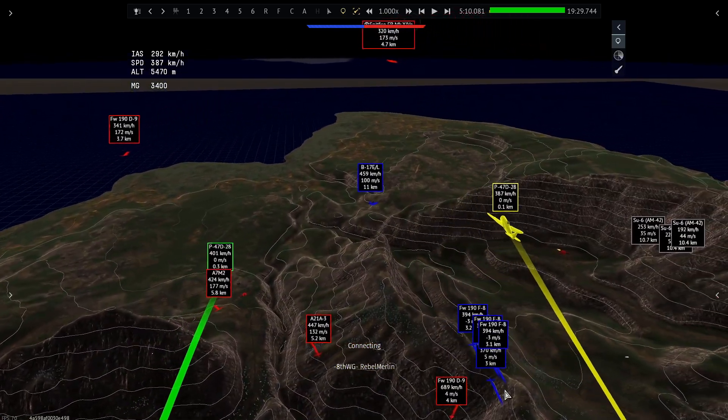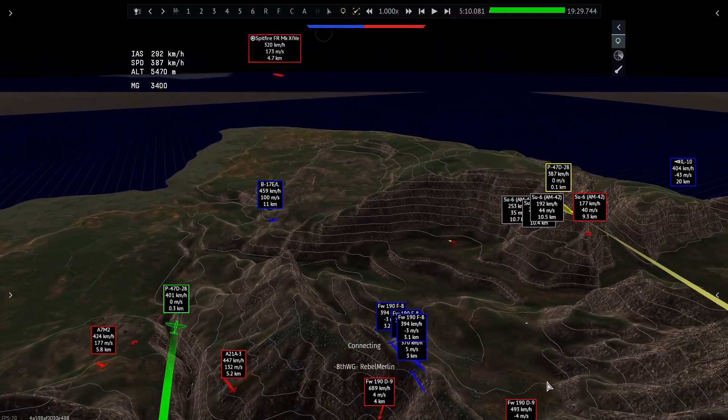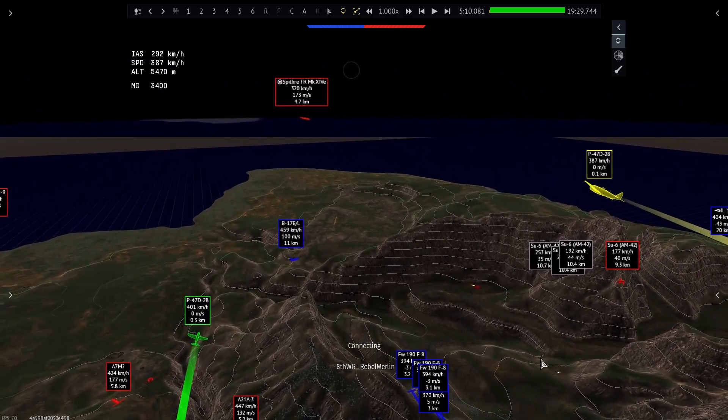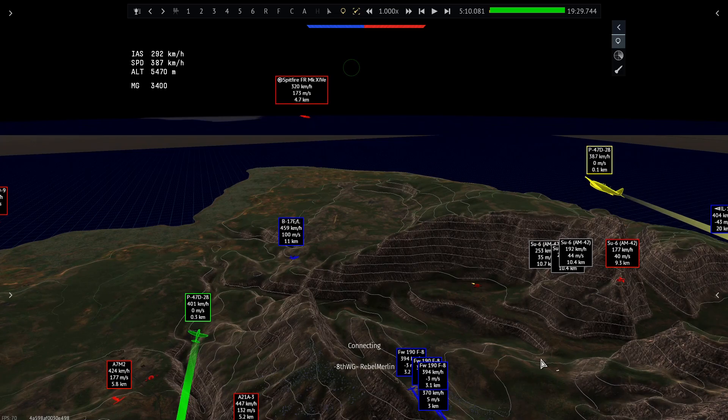In order for a pair of fighters to work, they have to be close enough to lend support, but they also need enough space so that they can maneuver and defend themselves when necessary.